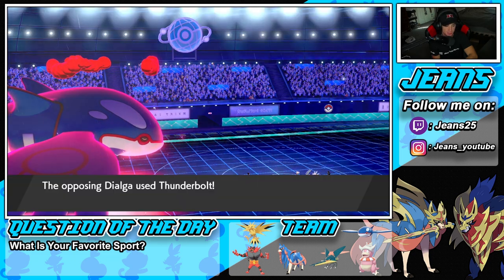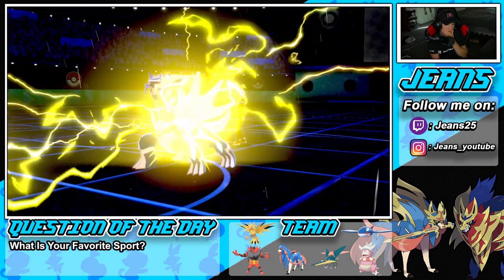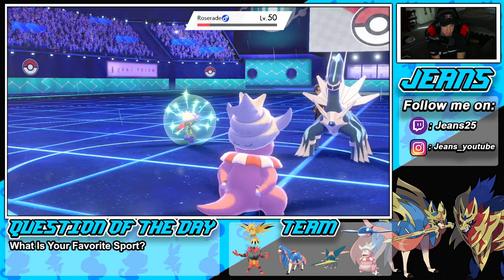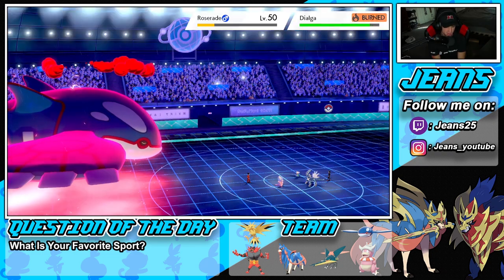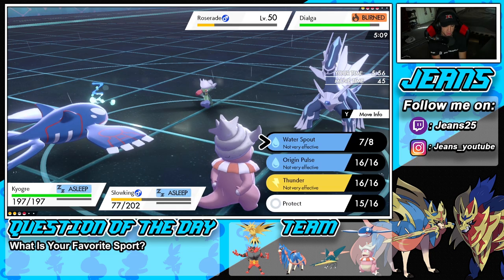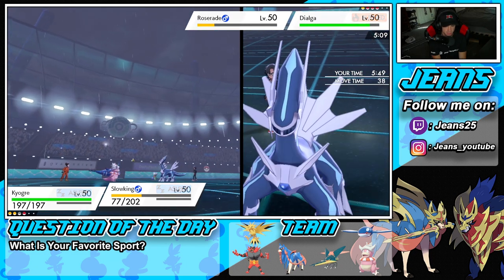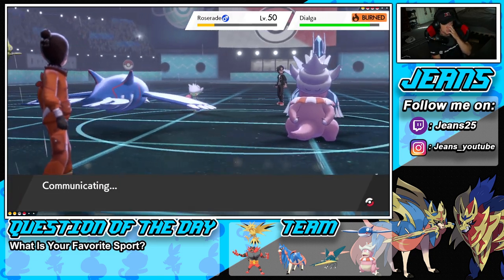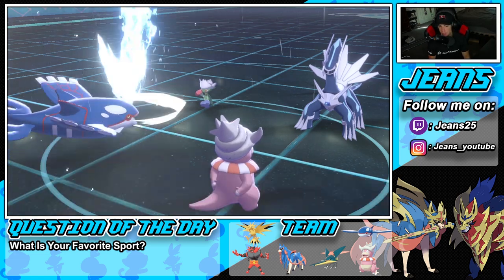Slowking goes to sleep from Thunderbolt, but the Wacan Berry procs and keeps him alive another turn. We're slowly waiting for Kyogre to wake up — if Kyogre wakes up, we can get off big damage with Water Spout. This Dialga is going to be rather annoying unless we get a crit. Water Spout isn't doing too much, and I don't even know what the best move is here. I'm going to need Zacian to take out Dialga.